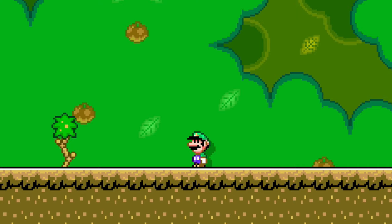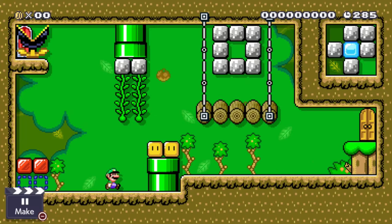Luigi, being a daring explorer — or just bad with directions — has gotten himself lost. He looks to find a way out of these wandering woods, but it appears no exit is clear. Luckily, he brought a map with him in the top right of each room.